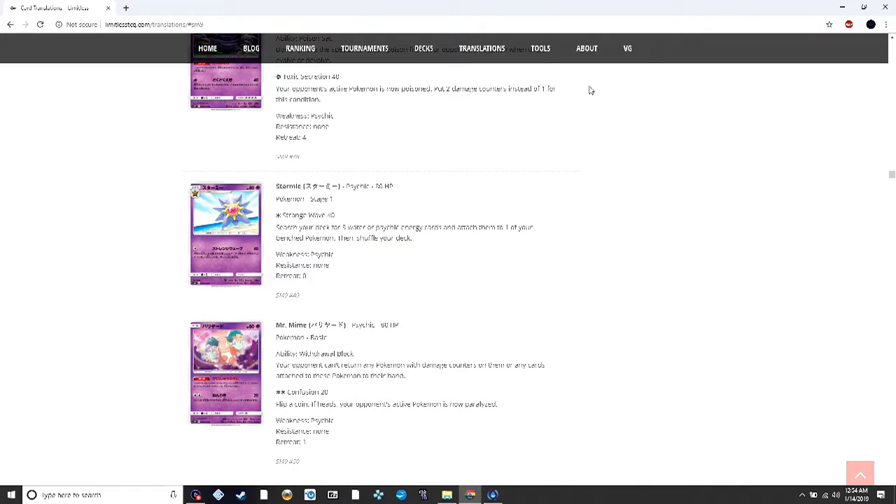Starmie is interesting — one energy does 40 damage and searches your deck for three water or psychic energy cards and attaches them to a benched Pokémon. Pretty good energy acceleration for either water or psychic decks. It's a free attack for Dimension Valley decks in Expanded, so I can definitely see this in Garb Toolbox decks.